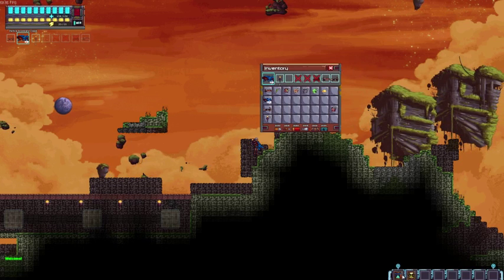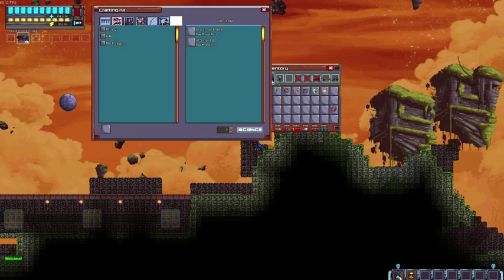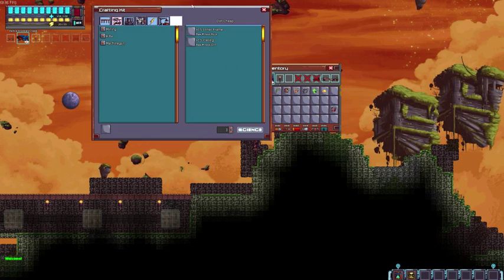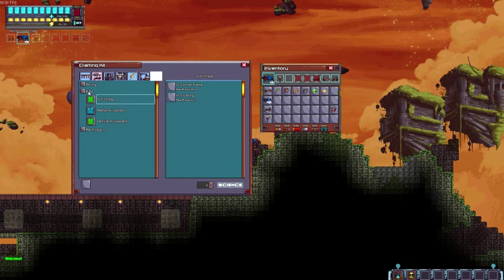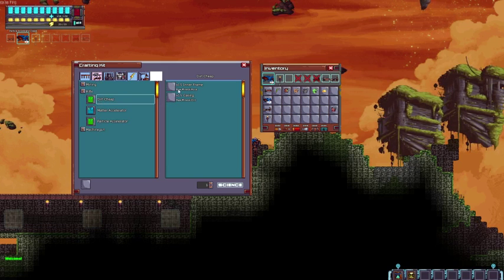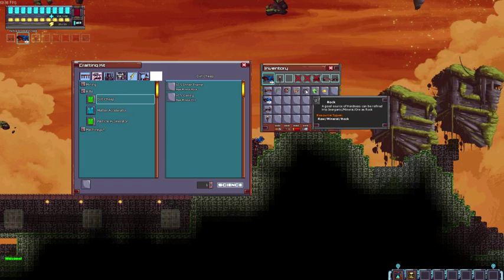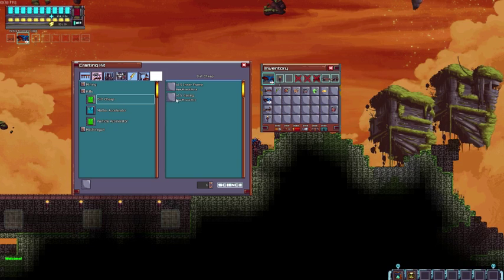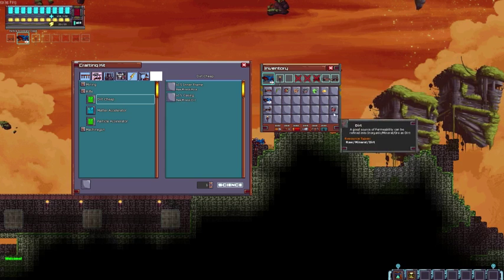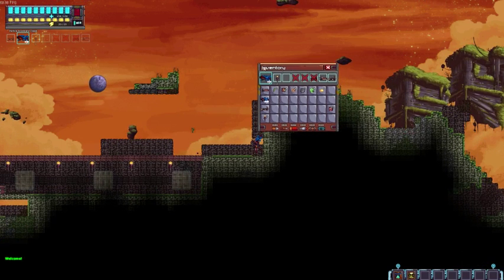Let's talk about crafting. If you look in the lower right-hand corner, you have two different items covered by your 1, 2, 3, 4 keys — number one is the first crafting kit. The first thing you're going to craft right out of the gate is probably a rifle — the dirt cheap one. If you click on it, it'll tell you what you need. We need 15 raw mineral rock and 15 raw mineral dirt. I've got quite a few of those — let's grab some rock real quick.